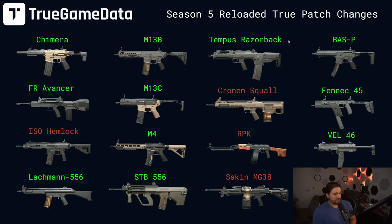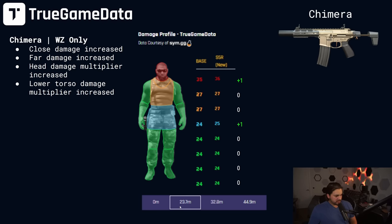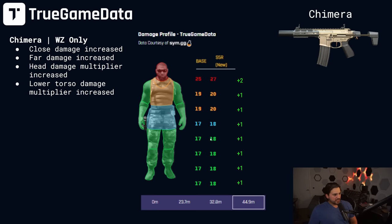Let's get back into it and go over all of these weapon changes. Starting out with the Chimera — close damage range increased, close damage increased, bar damage increased, headshot multiplier increased, and lower torso damage multiplier increased. In the first damage range at zero meters for headshot, we get plus three, and then everywhere else is plus one. In the second damage range at 23.7 to 33 meters, we have plus one on the headshot and plus one on the stomach shot. At 32.8 to 44.9 meters, we have 21.21 up to 22 damage — just plus one damage on the stomach. And then in the last damage range, plus two to the head and then plus one everywhere else.